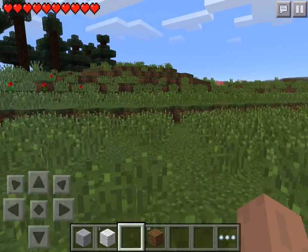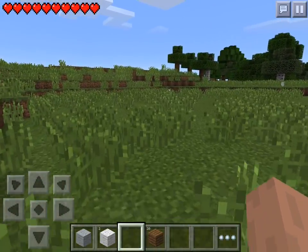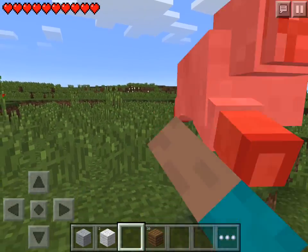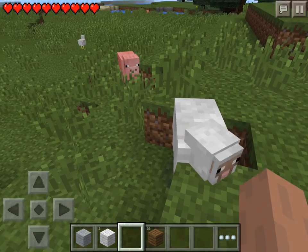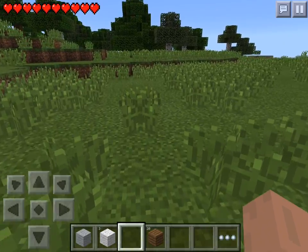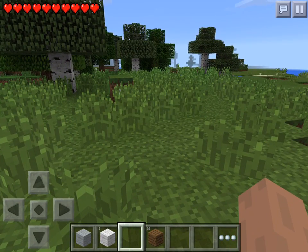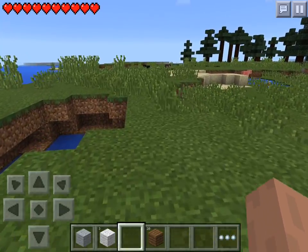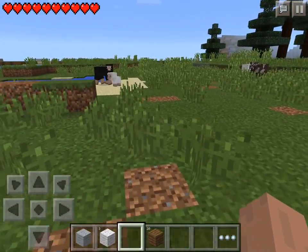Dragon Hunter is just standing there — oh, now he's chasing me. Oh, there's another sheep up there. I have no idea where Dolphin Lover went, but Dolphin Lover is supposed to be working on the food. Now I need to find some more sheep. I have four wool and I'm going to need nine wool in order to make three beds for my family. Oh, there's a black sheep.